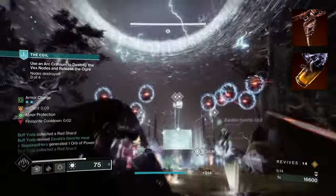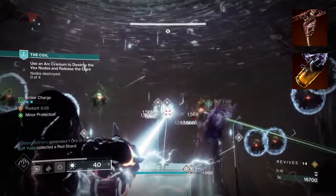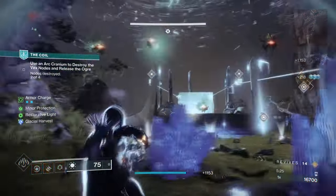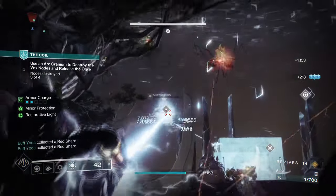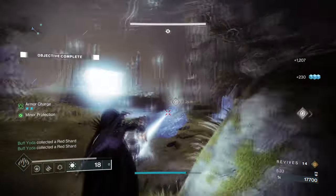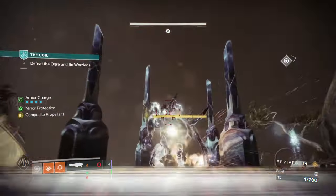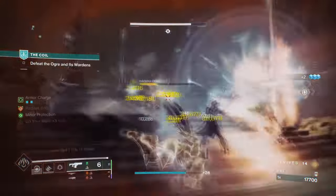To start, you're going to want On Your Mark, where precision final blows grant you and allies increased weapon handling and reload speed up to x3. Then you want Knock 'Em Down, where your solo supers are enhanced. While radiant, getting a throwing knife final blow will refund you back. As the build focuses on maximizing Blade Barrage as much as possible, it's pretty much a requirement to have Knock 'Em Down with how simple and effective its bonuses are. Of course, swapping out On Your Mark is viable, but faster reload speed is always a bonus.